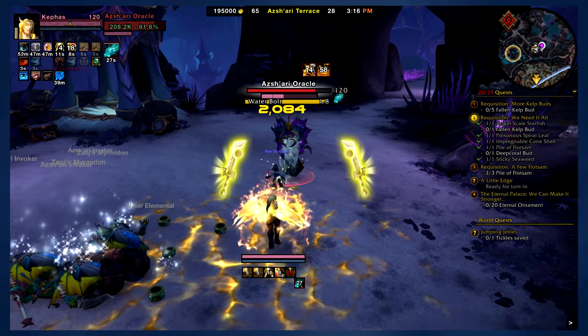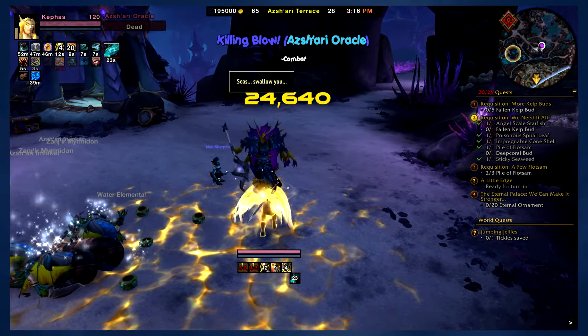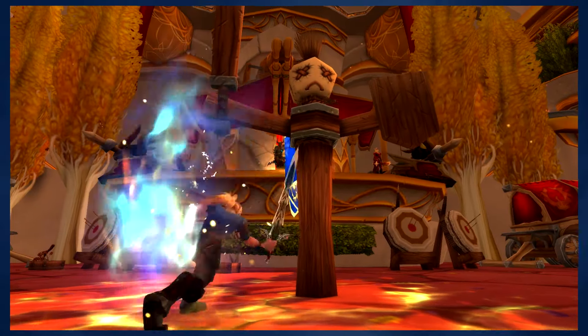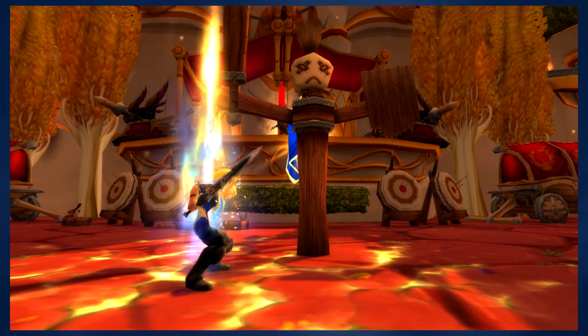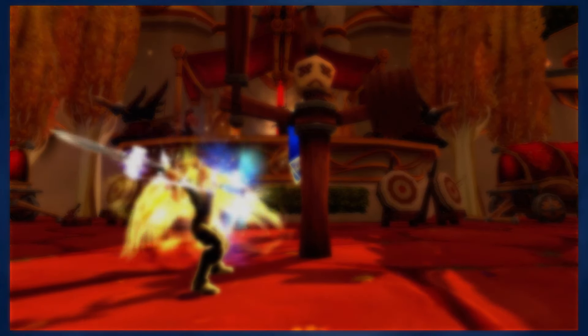Ret Paladins have a lot of useful abilities in their spellbook, but to keep things simple, we're just going to focus on the core rotation. The rotation is all about building and spending Holy Power. You can build up to 5 Holy Power at a time, and the trick is to not overcap your Holy Power.